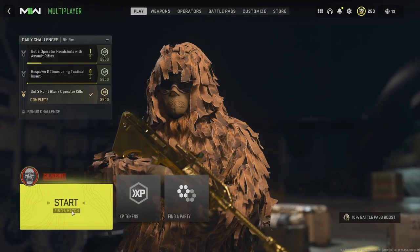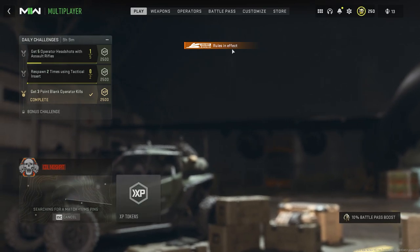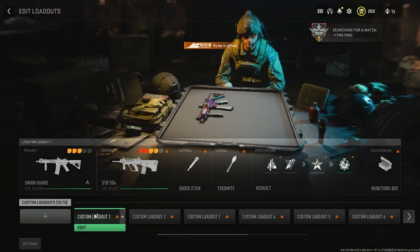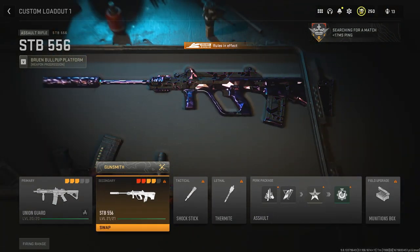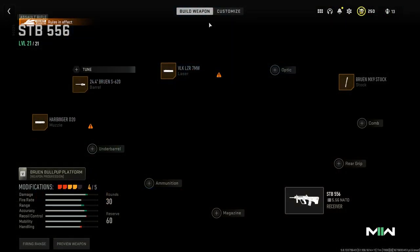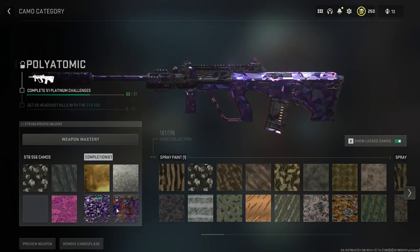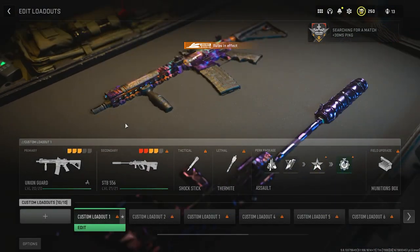Wait for a couple of seconds — basically when it's on the countdown screen and the game is loading up is when it takes place. When you go to the edit class option, if you've done the previous private match unlock glitch, you'll now have the same weapons unlocked with all the mastery camos. For example, this M4 is unlocked with the Orion camo, and the STB as well has the mastery camo unlocked.